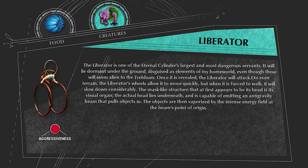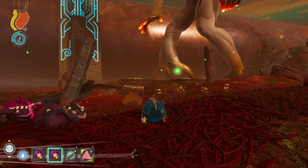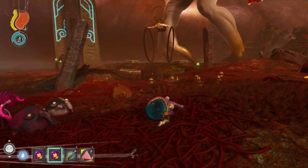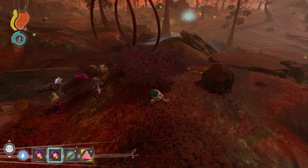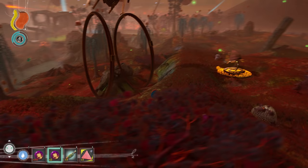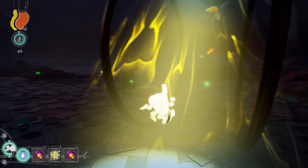The Liberator. The companion says this is one of the most dangerous Eternal Cylinder servants; however, they're quite easy to outmaneuver and not as much of a pain as Exonerators. Liberators can only be summoned by the Mathematician, so there aren't as many around. You know a Liberator is in an area if you see a ring sticking out of the ground with two circles next to it, meaning the Mathematician will raise the Liberator from the ground. While Liberators are fast, they suck at turning and are not good on rough terrain. The Liberator has a Tractor Beam attack it uses when Trebom are close enough, sucking up anything in the light and bringing it to the Liberator's face to deal damage.